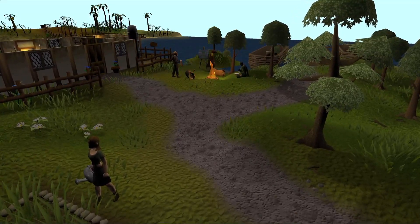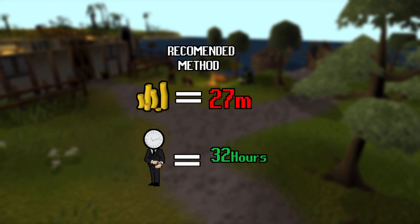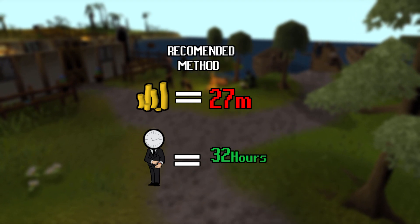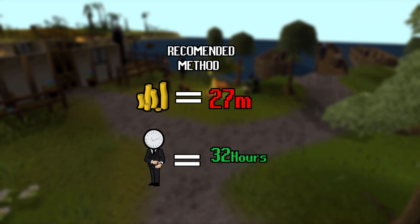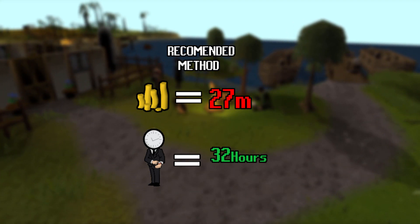Conclusion for the fastest method: going from 1 to 99 smithing will take you around 32 hours to complete — super fast for a 99 compared to other skills. This method will only net you a loss of around 27 million GP while being pretty efficient.